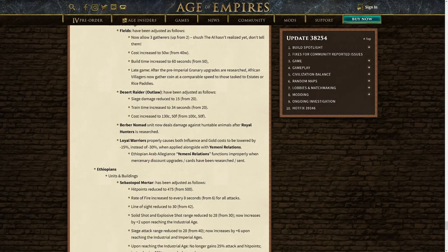Desert Raider, which is the outlaw, has been adjusted as follows. The siege damage has been reduced to 15. Train time has been increased to 34 seconds from 20, and cost has been increased from 50 food and 100 coin to 50 food and 130 coin — so a 30 coin increase. The big thing here is that the siege damage has been reduced. This unit has that double rate of fire on the siege, so basically this is going from 40 siege down to 30 siege. That's the reality there.